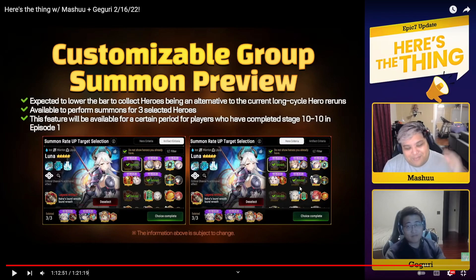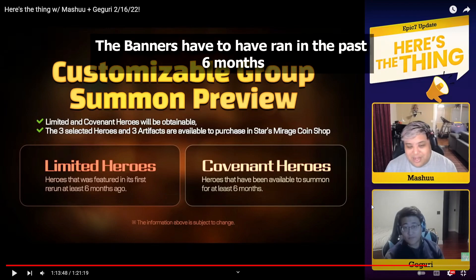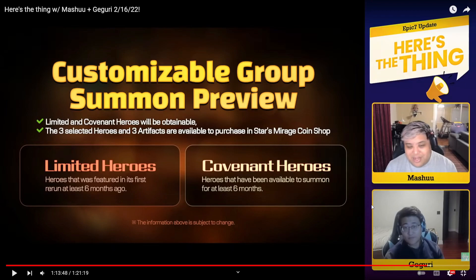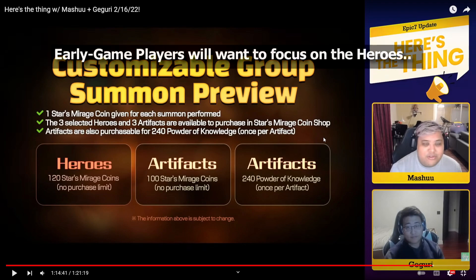Let's talk about the limitations first so we know what units we're able to pull. You can get both limited and covenant heroes — basically every RGB hero in the game that is not a collaboration unit. Collab units most likely will not be pullable. You're also going to have to pick units whose banner has run within the past six months. So if you're doing this in April or May, you probably won't be able to select SSB. You'll get one coin for each summon performed across the three banners, and instead of a pity you use those coins to buy heroes or artifacts.